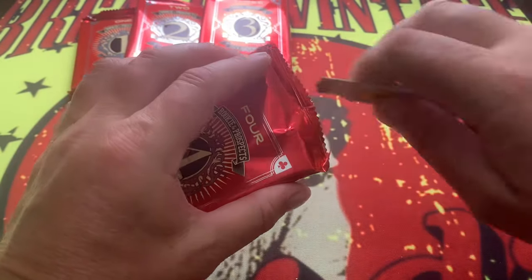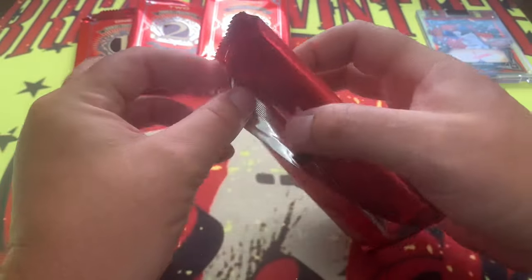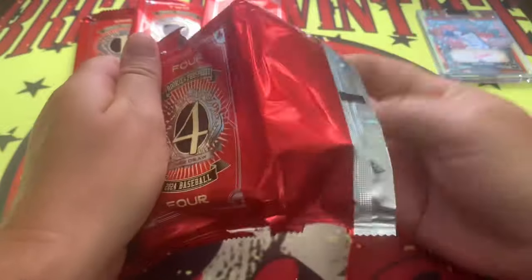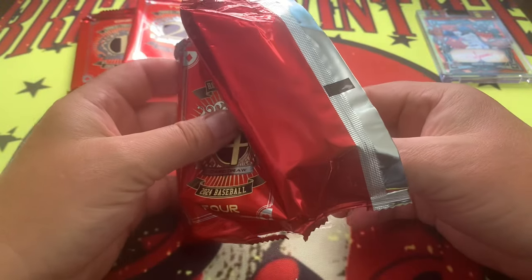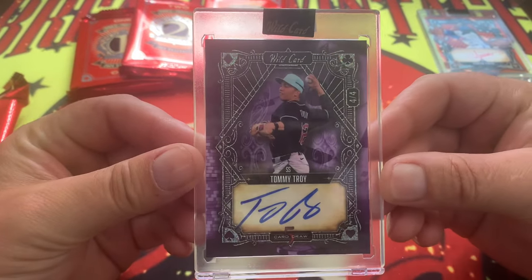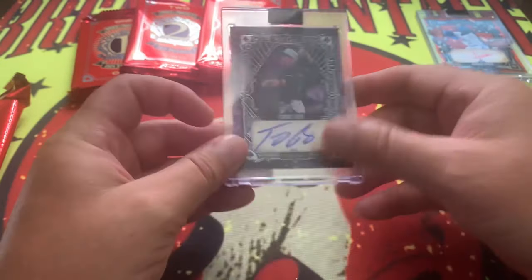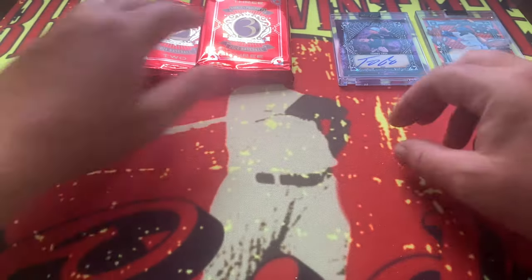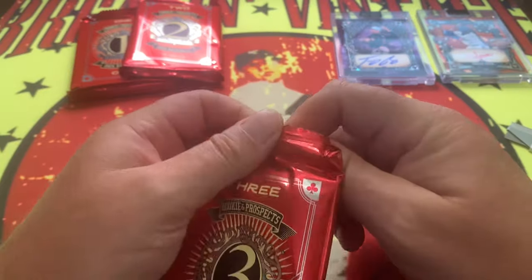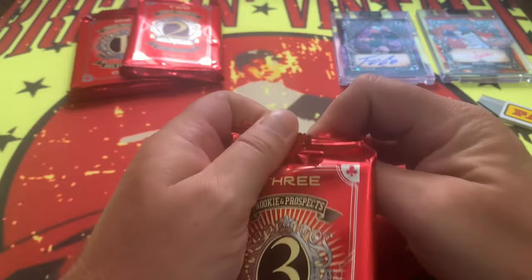Hope everyone's doing well, enjoying the content — football season is coming upon us very soon. Card number four: we have Tommy Troy, numbered 404 on the purple. We would love to see Paul Skenes or Dylan Cruz — I don't know if the dual autos are actually available in this, but any of the top prospects would be awesome.